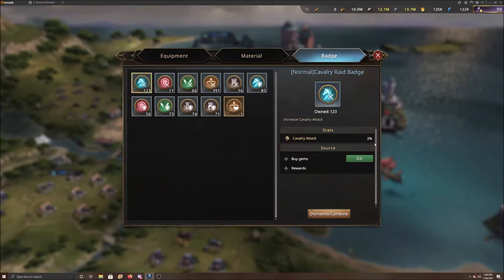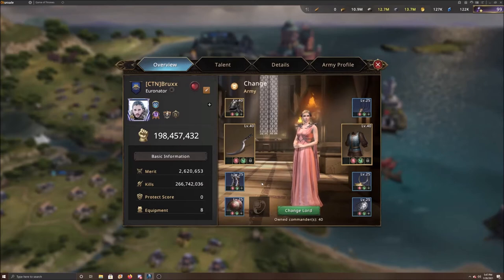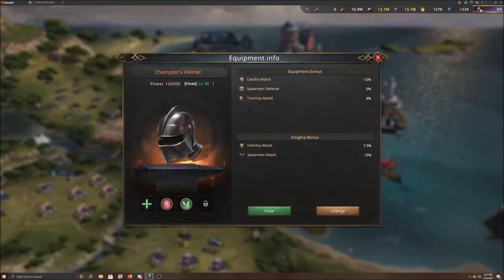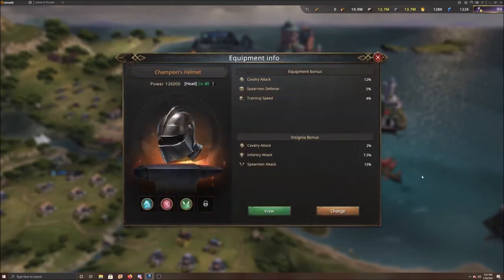If I click on one, they are two percent cav attack. Now to get the best benefit from your badges, there are two ways you can combine or assemble them. First, you can assemble them in the badge screen, or you can go to your equipment and assemble it that way. I prefer doing it on the equipment, so that's where we'll go. Here I am in my fighting gear and I don't have any cav badges on yet. Click on one piece of equipment, go to the plus sign, and add one of those badges. You can see I got two percent attack on that one, and it only took one badge off.